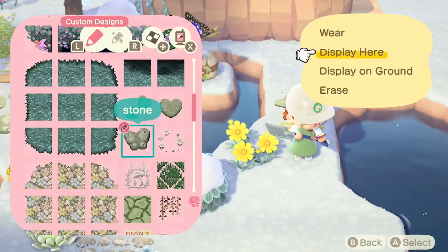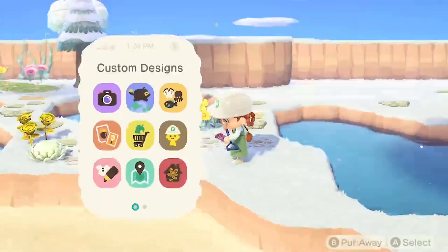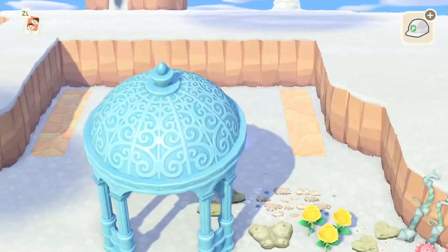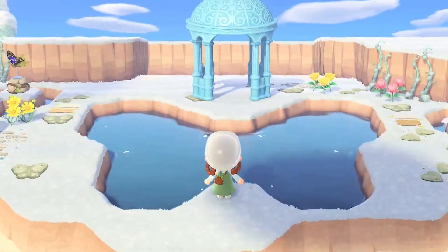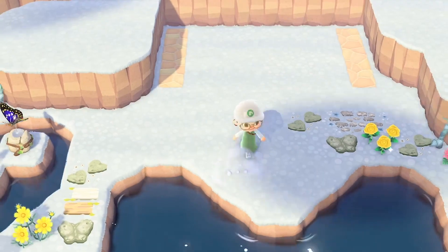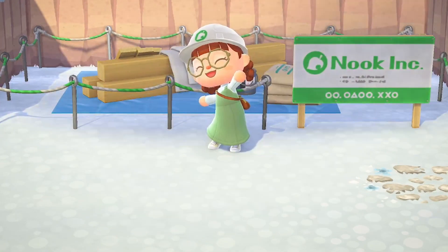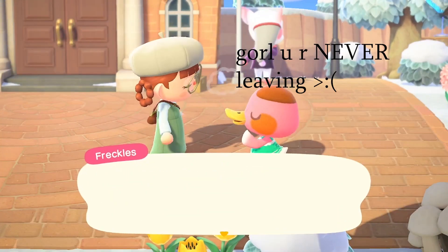I've had this island since release day and it's been through a lot of changes — me half-finishing things, tearing them apart and redoing them. I kind of want to get to its final form. My very original version of Peach was before cottagecore was even a thing; everyone just did what they wanted. I was doing a California-inspired island and had a little boardwalk.